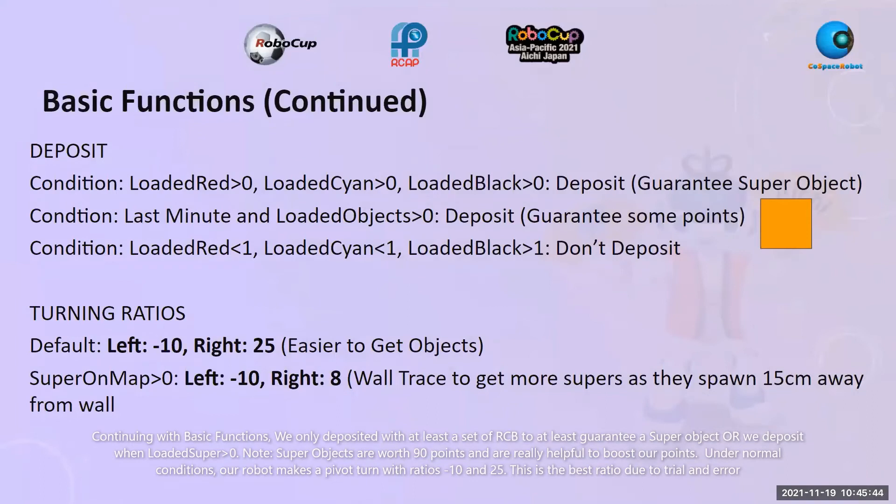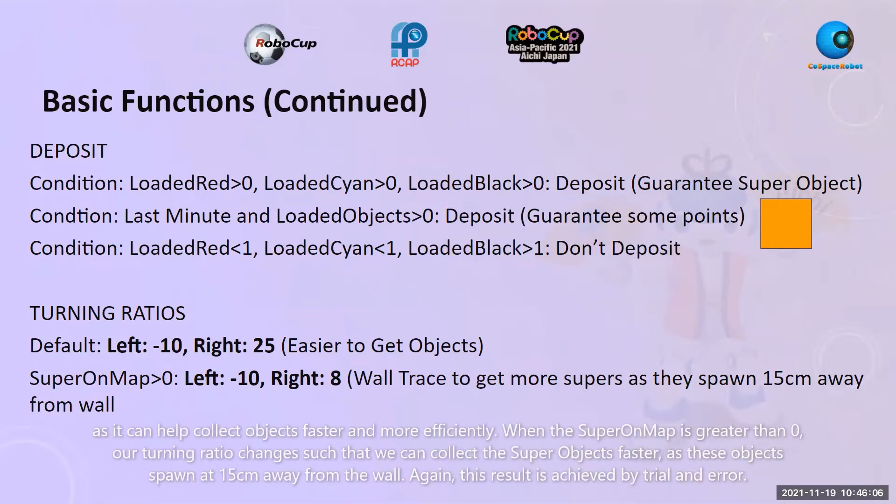We only deposit when we have at least a set of RCB to guarantee a super object, or when loaded super is greater than zero. Super objects are worth 90 points and are very helpful to boost our score. Under normal conditions, our robot makes a pivot turn with ratios minus 10 and 25 — the best ratio due to trial and error, as it collects objects faster and more efficiently. When super on map is greater than zero, our turning ratio changes so we can collect super objects faster, as these objects spawn 15 cm away from the wall.